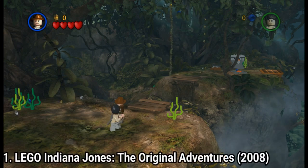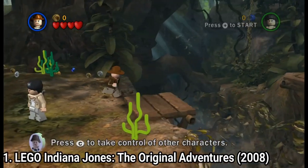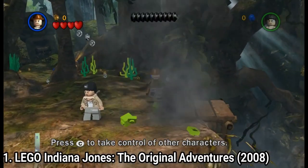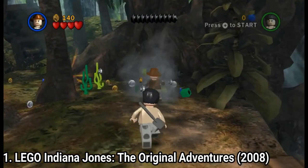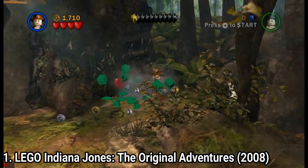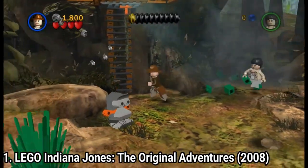LEGO Indiana Jones is fantastic, just like LEGO games usually are. If you're new to the franchise, the LEGO games try to recreate the source material in a very child-friendly and funny way. You can switch between characters in a level, and usually levels are played in two.